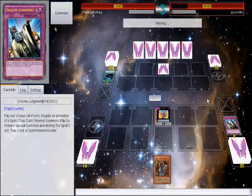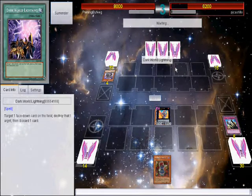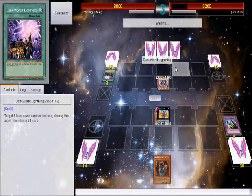He sets one, Dark World Lightning — interesting play actually. All right, I guess we're playing Dark Worlds. He summons Silver, let's see what he does here. He's just gonna attack.